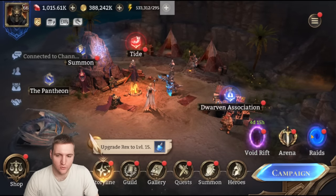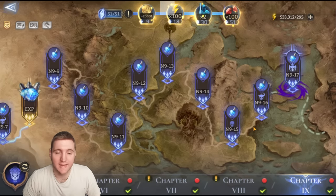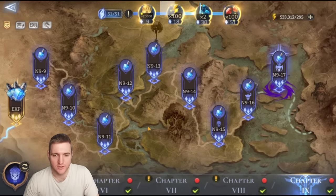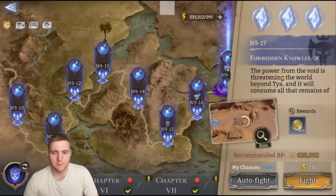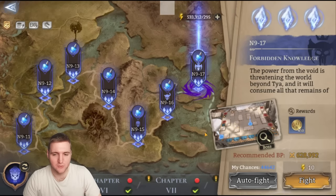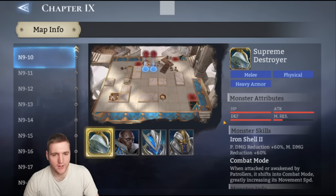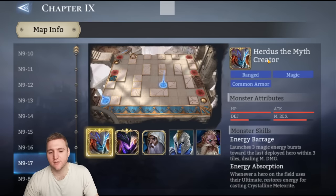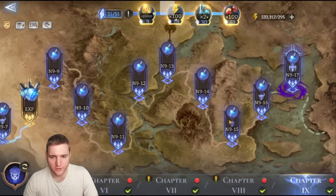That leaves three areas of content remaining: the campaign which goes to chapter 9 currently, Voidrift, and Arena. Regarding the campaign, I think he's pretty good. He has his own way of dodging damage, which is good for having him placed away from allies, he has really good burst damage for killing bosses, and magic damage helps against certain enemies. The main bosses in the later parts of chapter 9 — Herdus the Great Sage, Herdus the Myth Creator, and the Forbidden Scholar — have quite high magic resistance, so not ideal for Hex there. But generally in the campaign, I think he's very good.